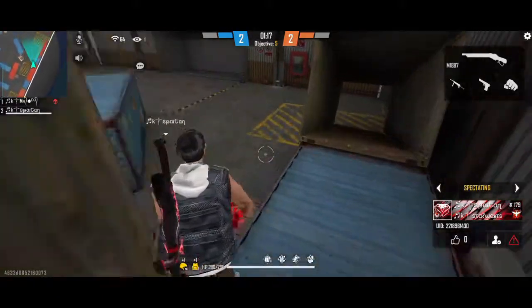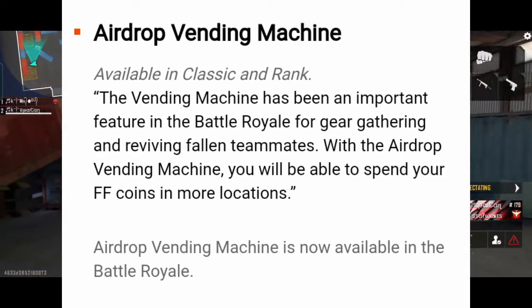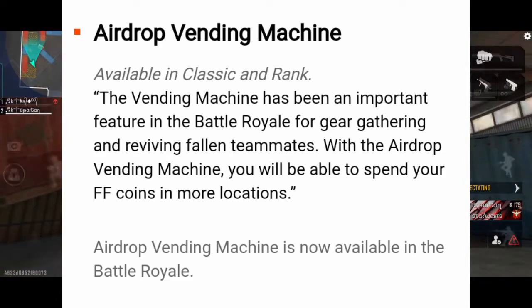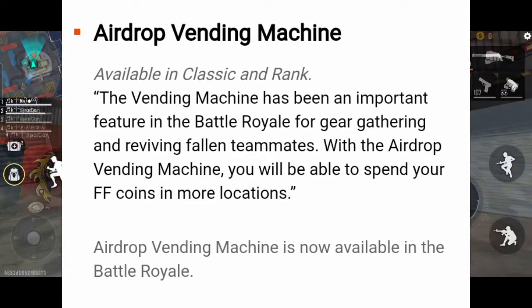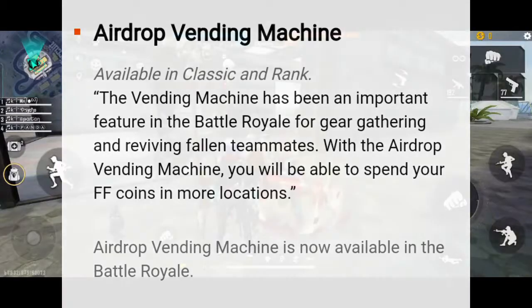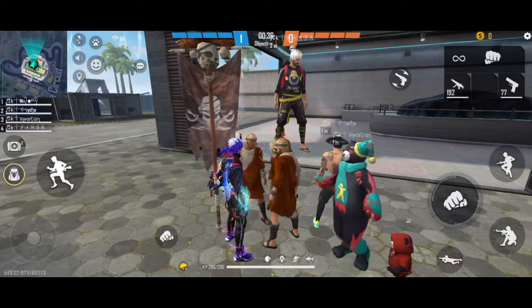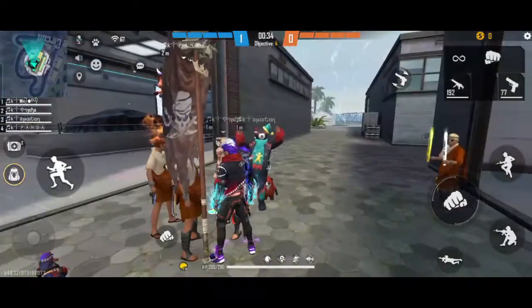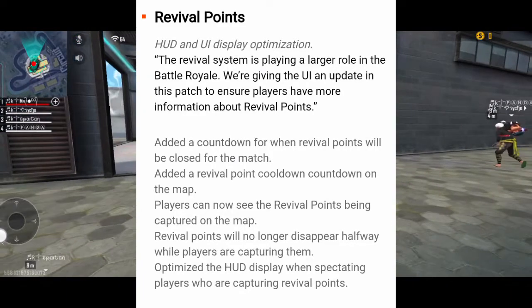If you want to add drop vending machines, you can add a playlist in the I-card. In this playlist, I will tell you how to add drop vending machines. If you want to add level 4 items or revival points, you can also add a cooldown time.